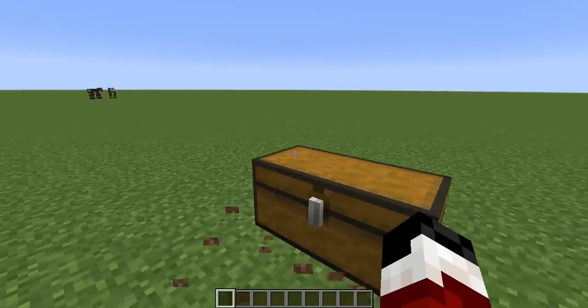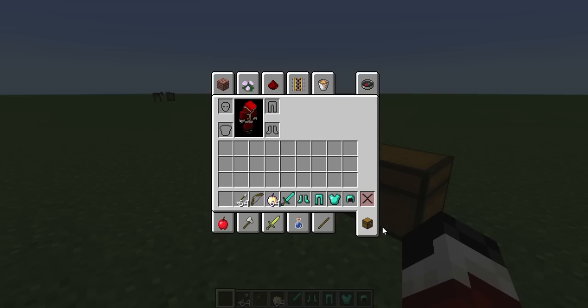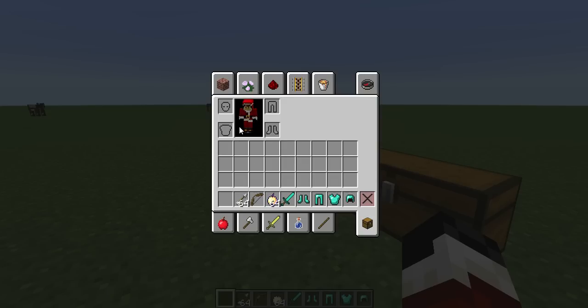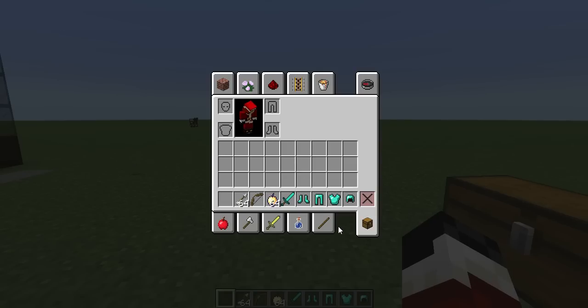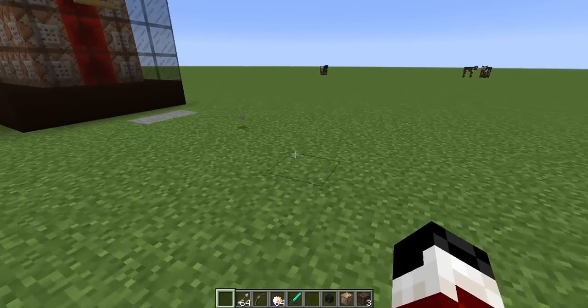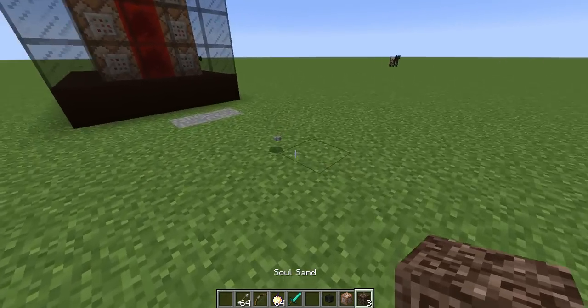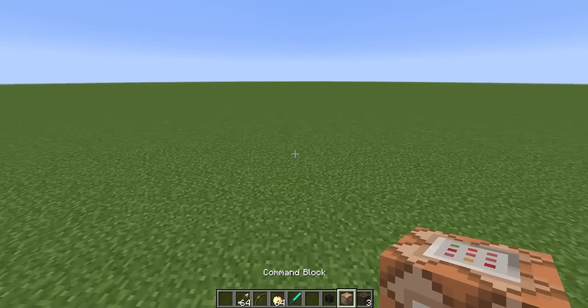In this chest — to make the wither storm boss, you need a command block in the middle, three soul sand, and one wither skeleton skull, just like in Minecraft Story Mode. To fight it, I recommend at least diamond gear, enchanted golden apples, and a bow and arrow. I wouldn't recommend going harder — I'm just going to do easy mode. I still recommend having decent gear, though you probably don't need ultimate armor. It's still going to be chaotic all the same.